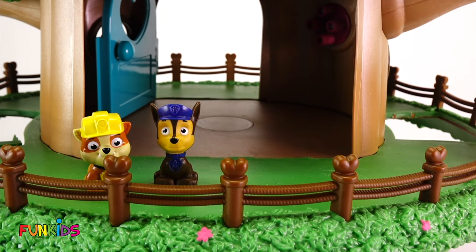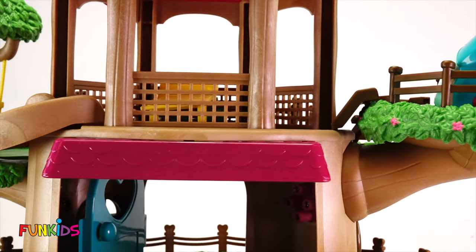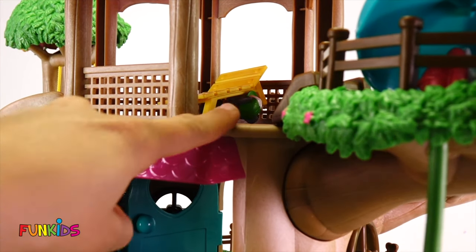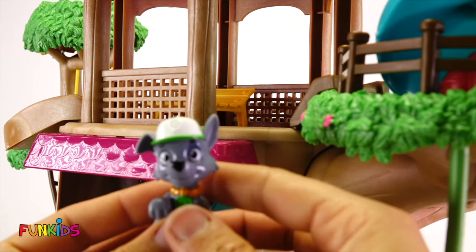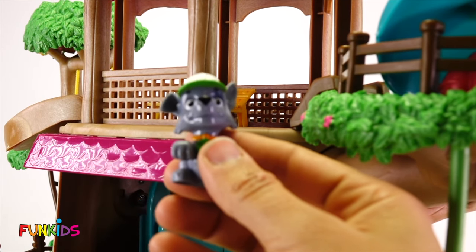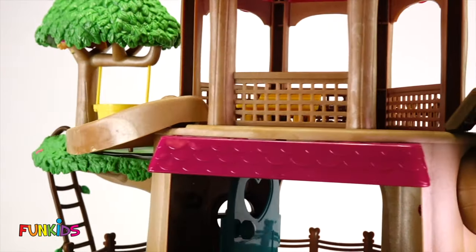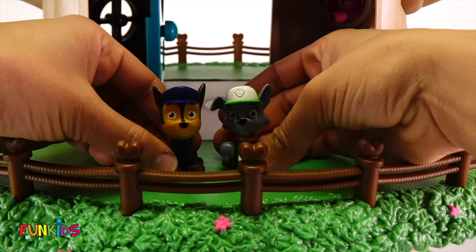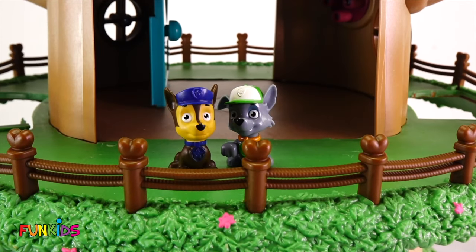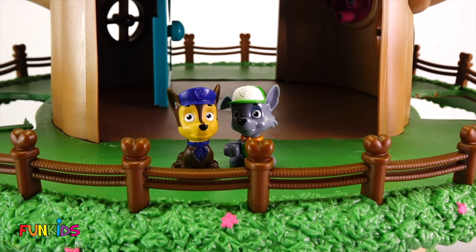Let's see, we still have lots of Paw Patrol. Let's look up on this level. Right in there - can you see someone? I can. I see Rocky! Woohoo, here's Rocky. Alright, let's put Rocky down here by the other Paw Patrol. Where's Rubble, you guys? He ran away and hid again. That's not cool, Rubble. There's no cheating in hide and seek with our Paw Patrol.